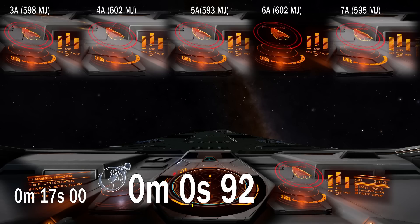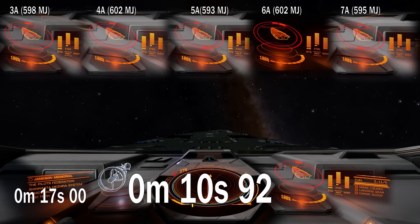Greetings! In this video I will take a look at different class shields and their recharge offline recharge speed. Anacondas seem to be the best choice because you can fit from class 3 up to class 7 shields there. And 8 utility mounts that can be used for shield boosters will allow me to manipulate shields so I will have more or less exactly the same shields for each of my tests.